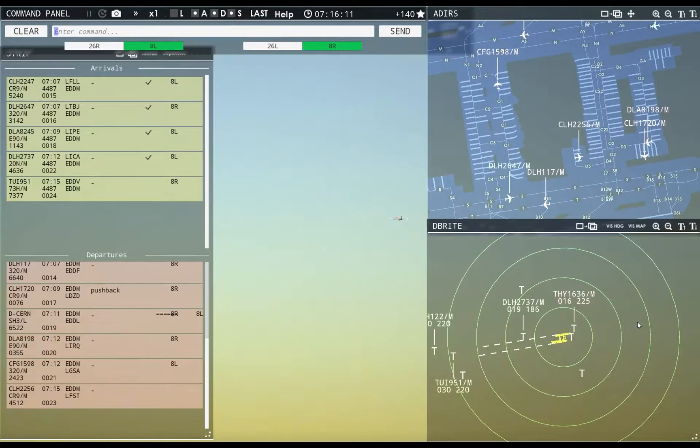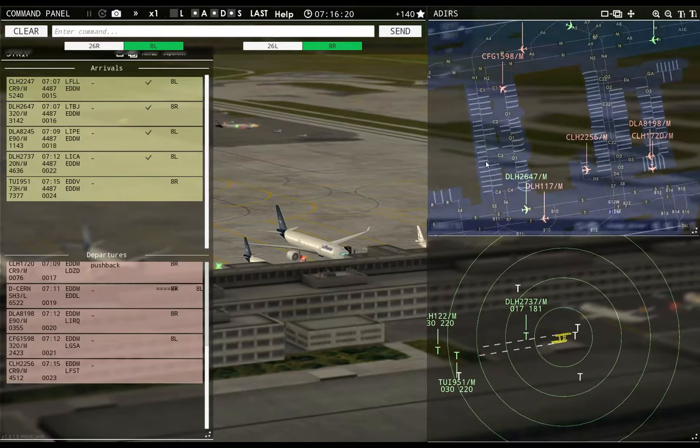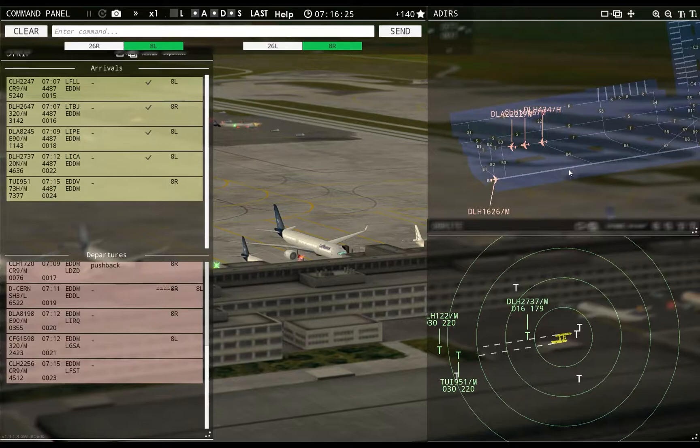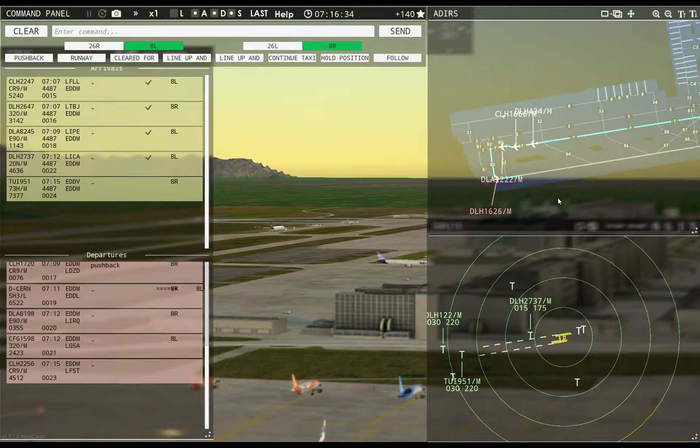Lufthansa 2486, contact departure. Good morning. Turkish 1636, contact departure. Good morning. Ground, Hans Allen 2256 requests pushback. Lufthansa 1626, runway 8R, cleared for takeoff. Runway 8R, cleared for takeoff, Lufthansa 1626.